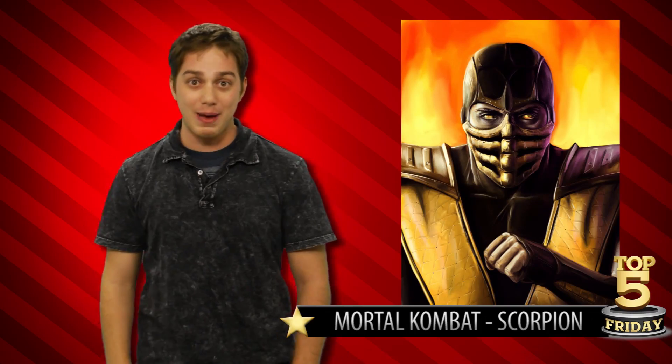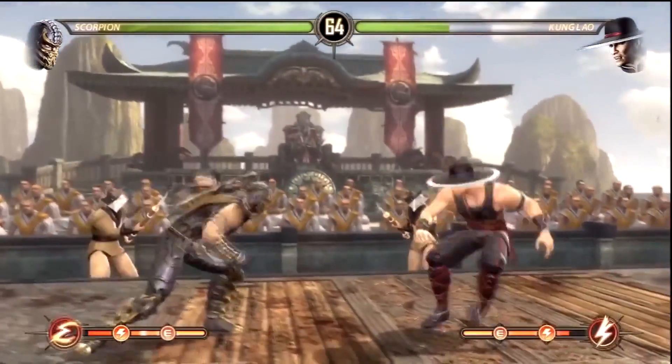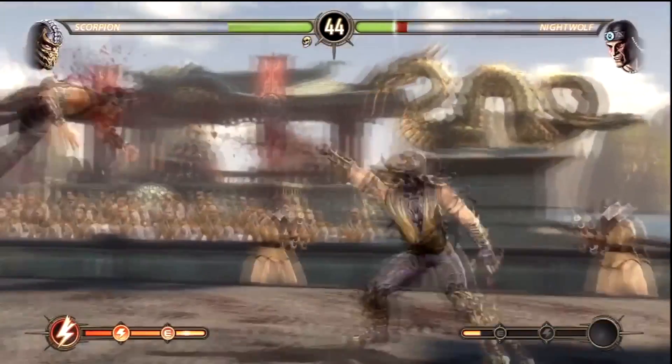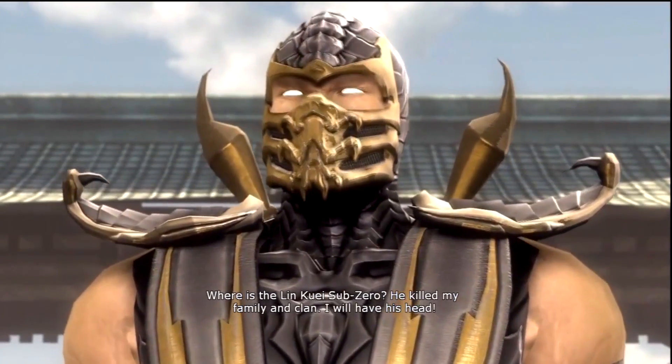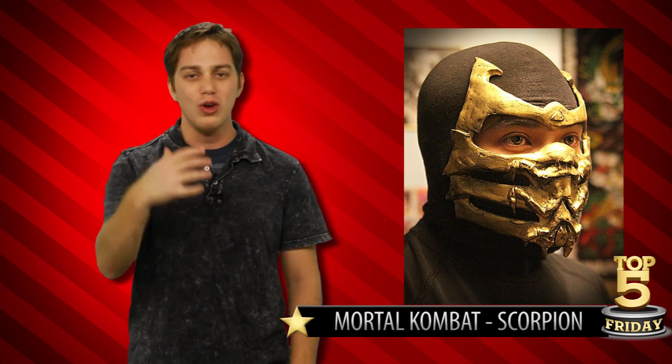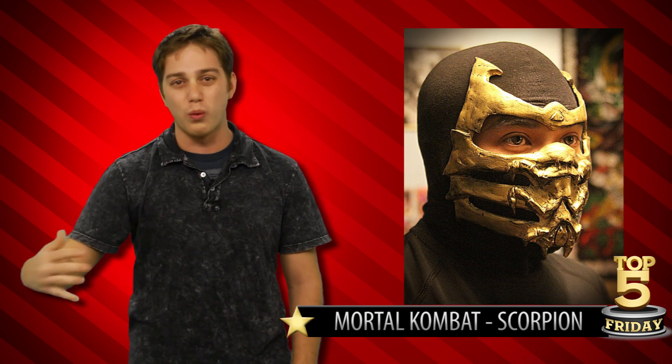Moving on to number three, it's an iconic mask that anyone can recognize whether they play games or not — Scorpion from Mortal Kombat. When you see that badass yellow mask get selected, you know you're gonna be dodging spears and watching your back for teleport attacks. Something about those dead white eyes works so well with the yellow mask. I especially like the Mortal Kombat 9 version where it's got the scorpion stingers worked into the design — excellent work by the designers.